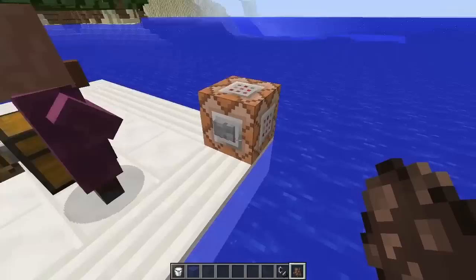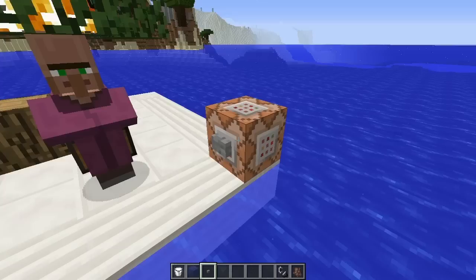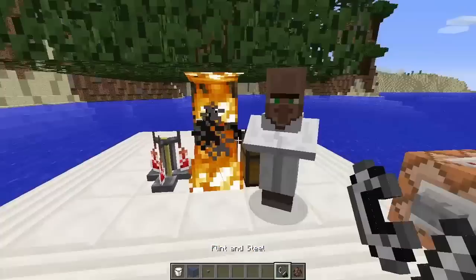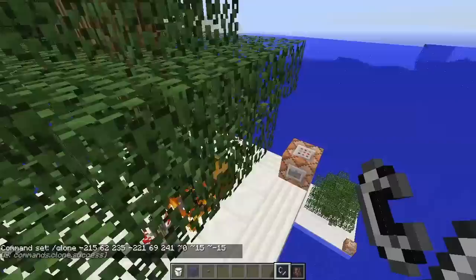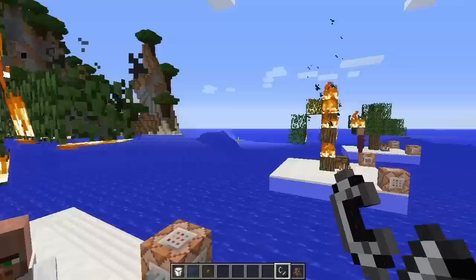I wanted to test if cloning copies fire and villagers. After lighting the tree on fire and placing a villager, I cloned the area 15 blocks in the air. Fire in fact does get cloned, but villagers do not — so it doesn't clone entities, which makes sense. That also explains why command blocks work correctly but entities like villagers aren't copied.